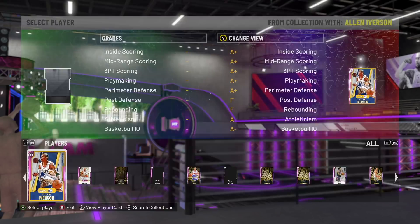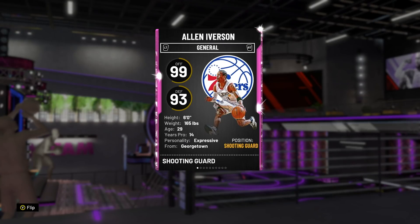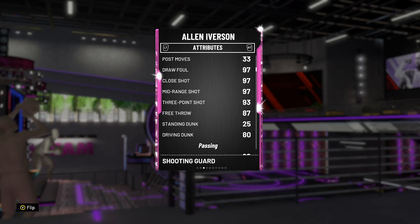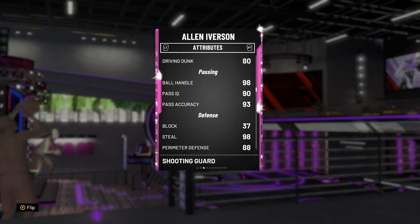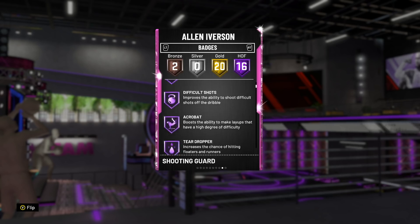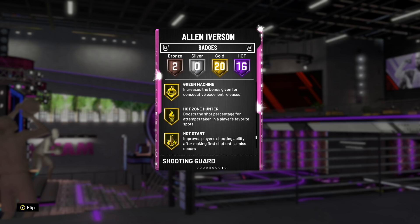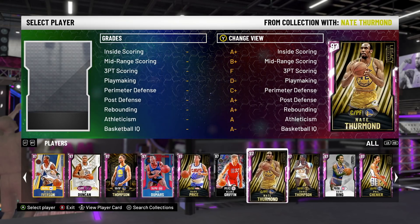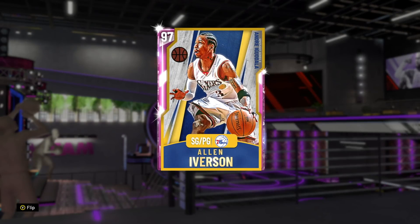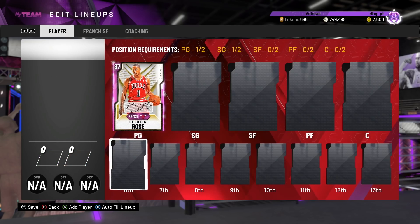Number two — I'm going to say this right now — if Allen Iverson's primary position was point guard, he would be number two. The problem is he's a 6-foot tall player and there are better 2-guards than him, but he would be number two at point guard. Iverson is a really good shooter, good dunker, super good handle, good passer, good on defense, really fast, good lateral quickness, and really great Hall of Fame badges. Unfortunately, no Range Extender — he's got Pickpocket and Clamps, so he's a slightly worse version of Derrick Rose. But because he's a 2-guard, he's not eligible to play at point guard, and there are better 2-guards, so he won't be on the list.